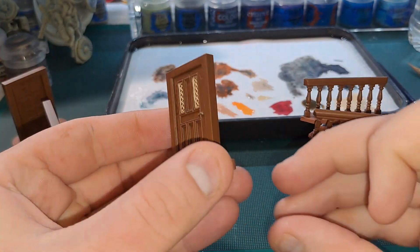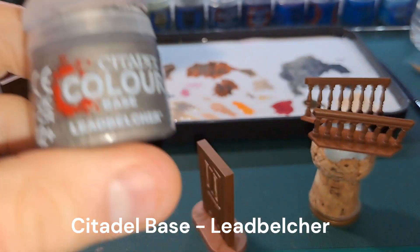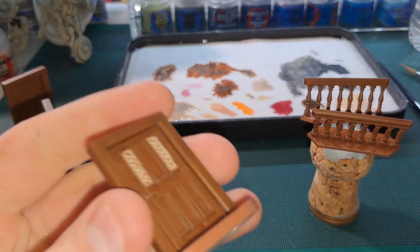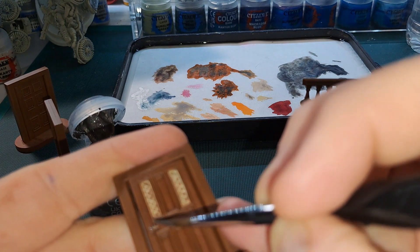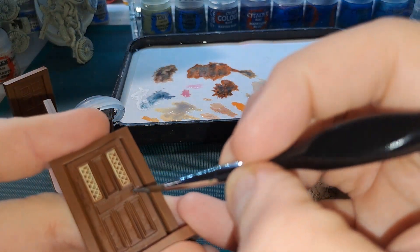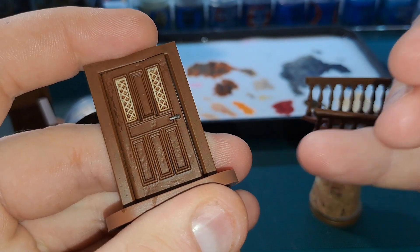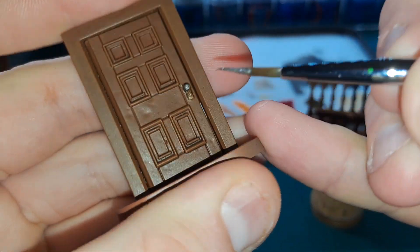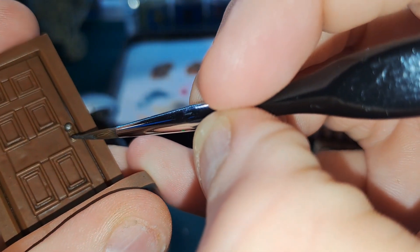That's completed. Final thing for the wooden doors — I'm going to go in with Leadbelcher because when I was dry brushing, the door handles got coated as well. So I'm just going to pick out the door handles again in silver. Bar a few more things I'll do right at the end, I'll call these done — the doors are 90% finished. You can leave them there but I'm going to add blood and other effects at the end once I've completed the other doors as well.